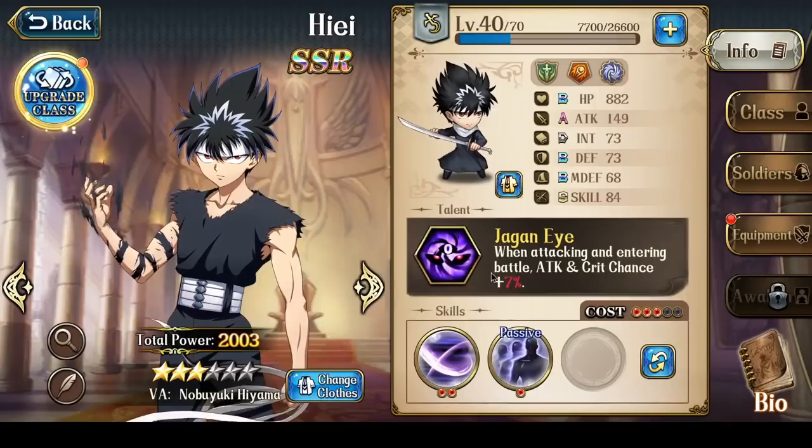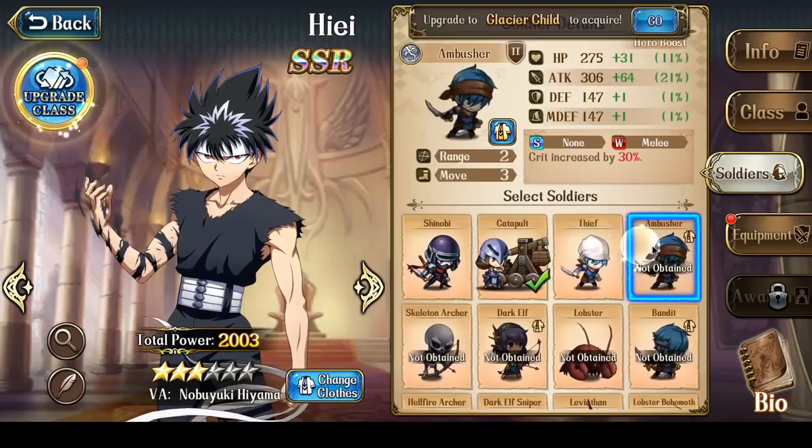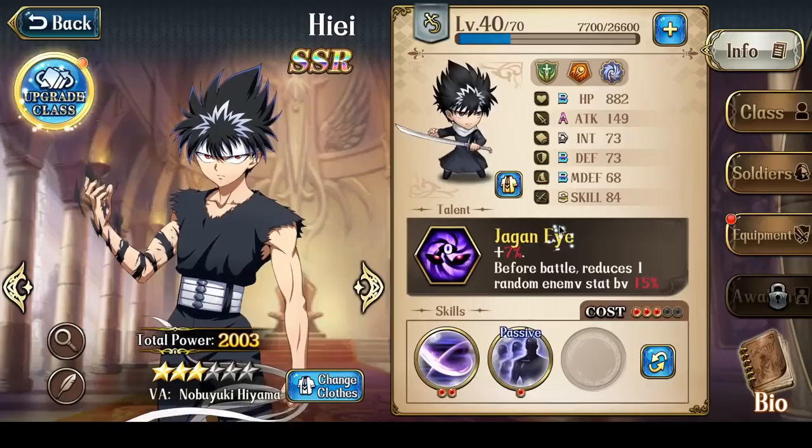With regards to his talent, there are actually 3 parts to it. The first part is that when attacking and entering battle, attack and crit chance increase by a certain percentage. At 3 stars it's 7%, then 9%, then 12%, and at 6 stars it becomes +15%. So that's a 15% attack increase and 15% crit chance increase. Because this is an attack increase, it will also affect the soldiers he brings — they get more attack value to hit harder.